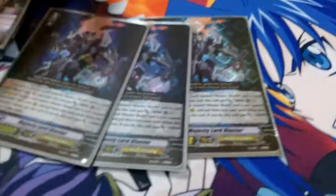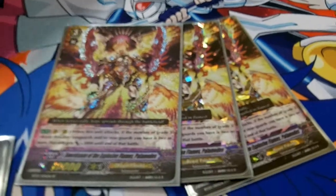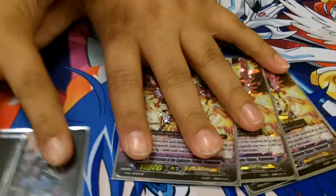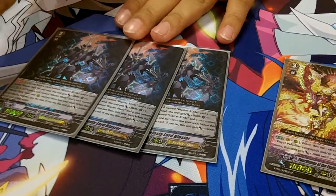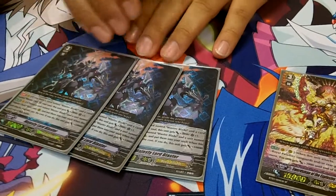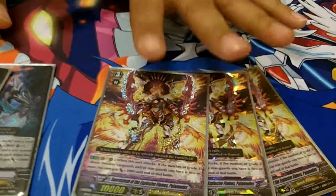The Grade 3 lineup is super simple: 3 Majesty Lord Blaster and 3 Palamedes. He's the one everybody hates. Majesty Lord Blaster has the effect of putting Blaster Dark and Blaster Blade into the soul and gaining plus 10,000 and an extra damage. People will perfect guard that so they don't take damage — but then I drive check 2 criticals, and it all goes on him. He becomes 23 by himself, plus the 2 damage.